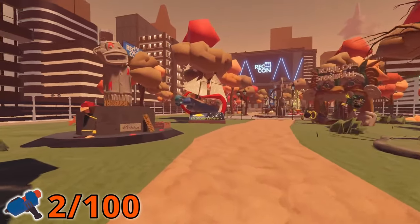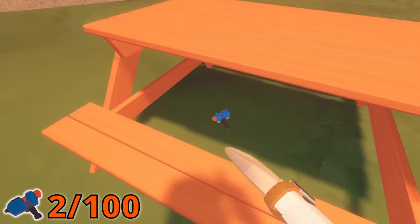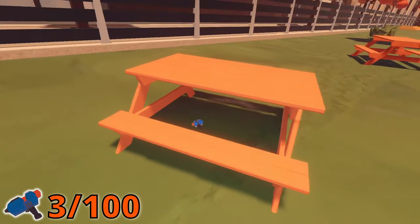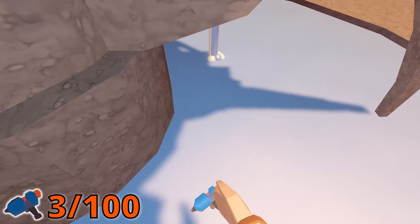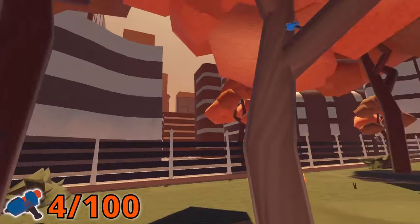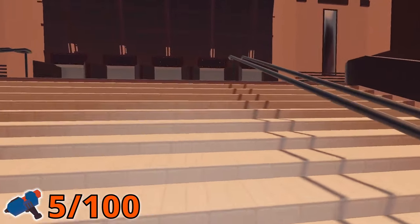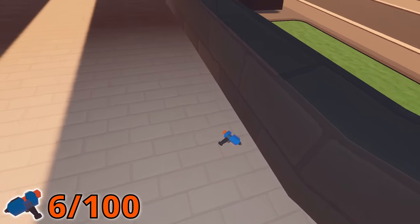Next, enter the park and turn to the left to find the Maker Pin under a picnic table. Then go to the middle of the park, and the fourth pin will be found in the water at the foot of the fountain. For the fifth pin, just turn around and you'll find it in a tree. The sixth and last pin in the park is up the stairs, to the right, just before going into the hub.